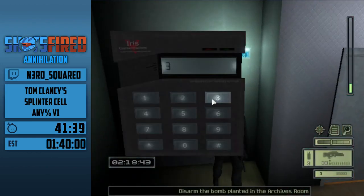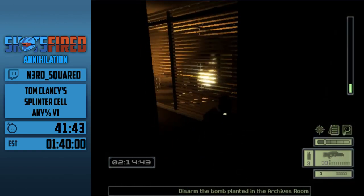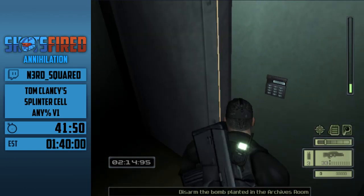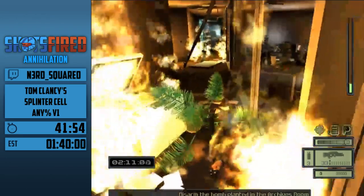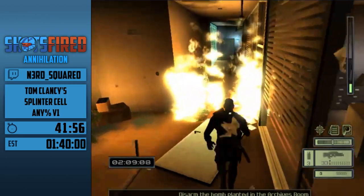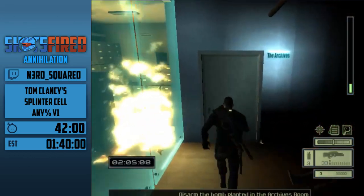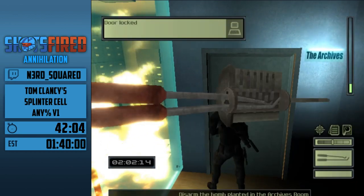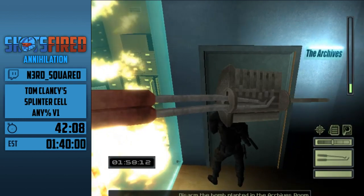That was another example of the keypad giving me double input. At least you didn't quick save into like an explosion. I thought you were going to quick save while rolling through the fire. That fire isn't real — it's just a fancy Christmas decoration, a realistic Christmas decoration. If you roll through you don't take damage.